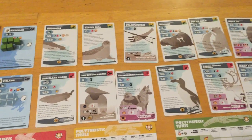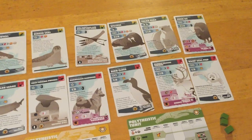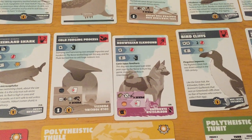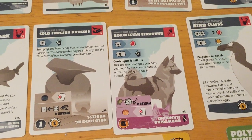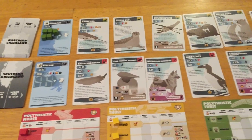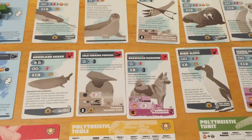Something to think about: if you take a trophy animal, that card does not get replaced from the deck — you've essentially overhunted that biome, and it becomes permanently desolate. So even though the game is only ten turns, if you start taking a bunch of trophies, you reduce the available cards to hunt on and gather resources from. If you domesticate something instead and take it into your hand, a new card replaces it — you've coexisted with nature rather than overhunted.